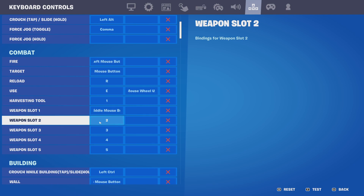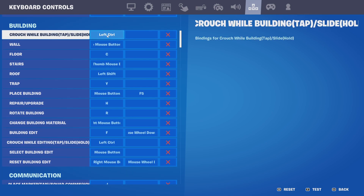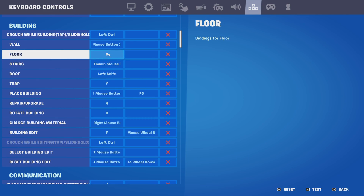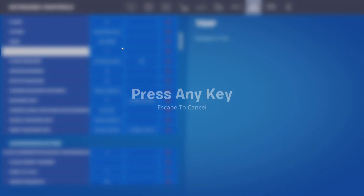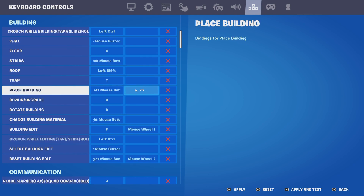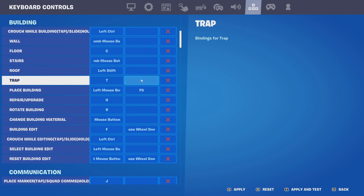My shotgun is on Middle Mouse, then 2, 3, 4, 5 for the other slots. For building settings, my wall is on Left Shift — actually I might change that back. Building should be T. Sometimes I put my controller on F5 and it'll instantly place — it's kind of a secret bind.